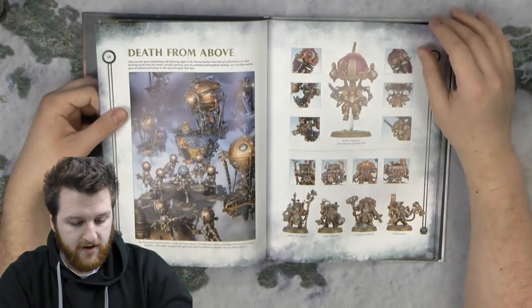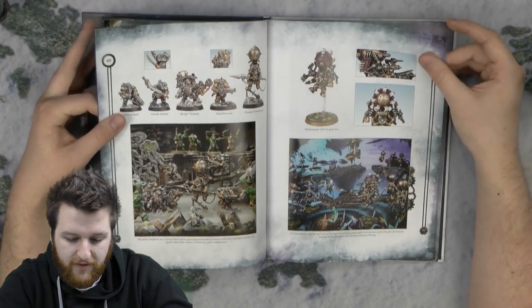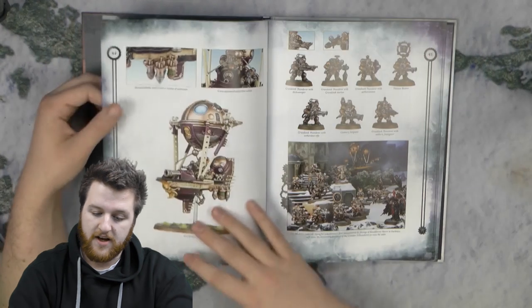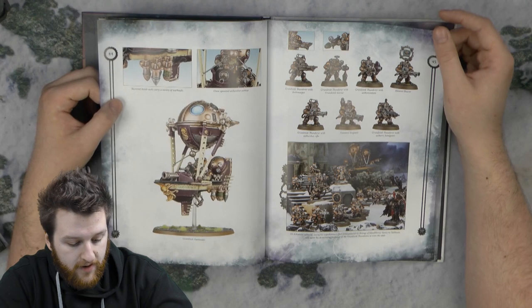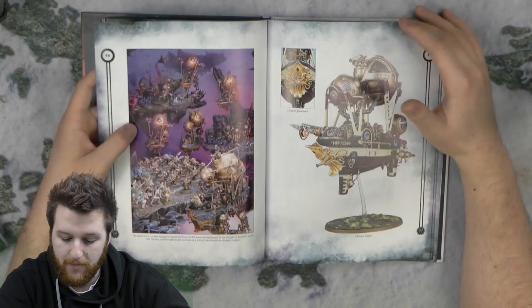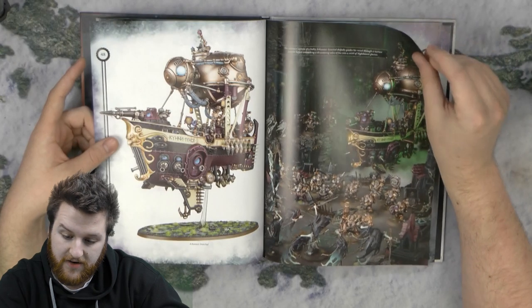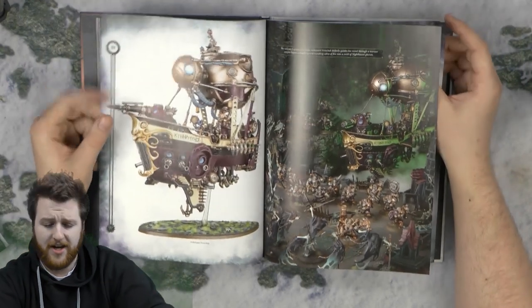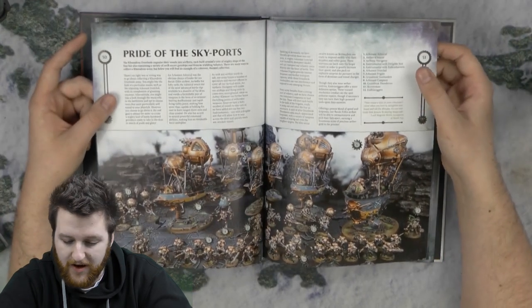Then you've got some nice pictures of all the different models and the different Skyports they are painted in. This is your classic scheme — the purple and silver — which is really nice. Then you've got your Grundstock Gunhauler, and these have changed how they work in the game. You've got your Frigate, and then you've got your big Ironclad. These have changed — I think these are actually going to be quite formidable now. The issue has always been the big, massive flying gunships, and then little spears stab them and wound them on the 3+, and they just fail all their armour saves.